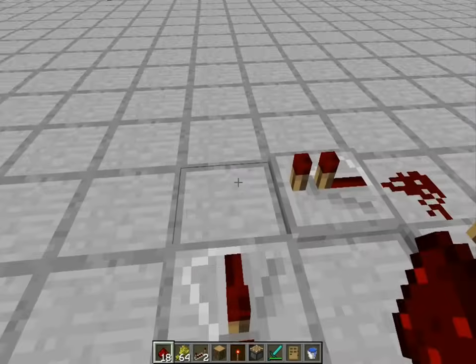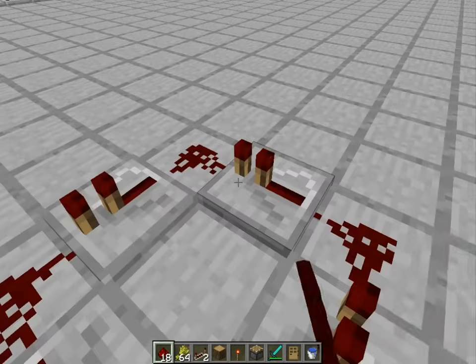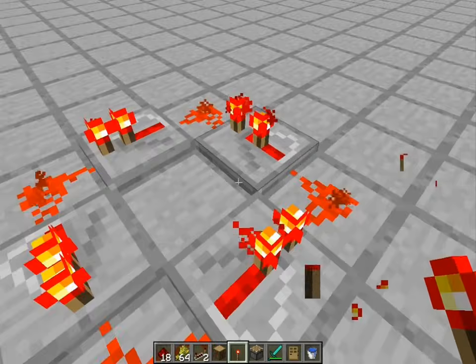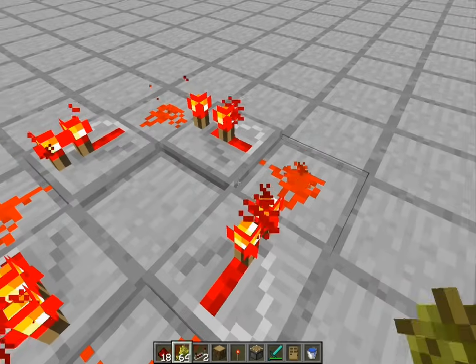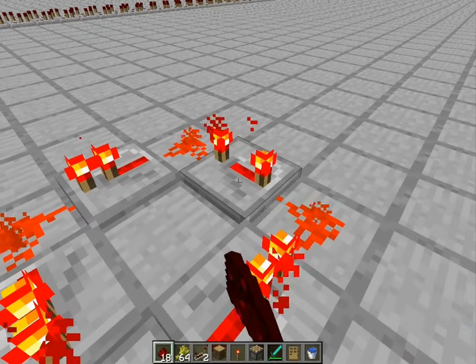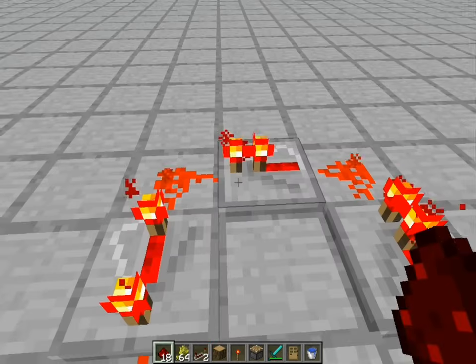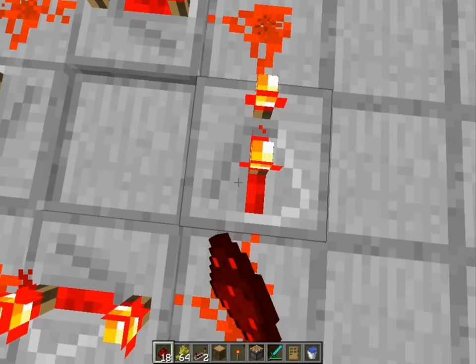Just put the redstone like this. Make sure it's not set to a higher delay because that causes a delay and it won't switch on and off properly. Make sure they're all on the first delay. You can also set them all to the last delay, but make sure everything is on the same delay.